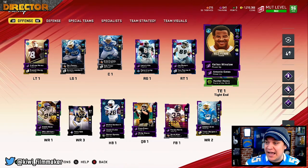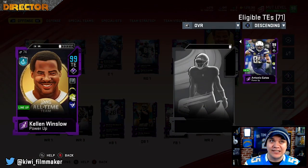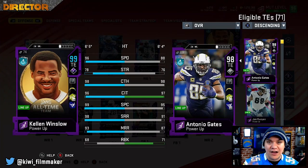What's up? It's the director. We're going to be looking at this brand new Kellen Winslow that just came out today. Chargers fans have felt a little bit in the dark this year when it comes to the Legends promo. We did get theme builders or theme diamonds that had a lot of Legends — lesser known Legends — but everybody got those.